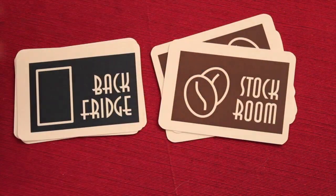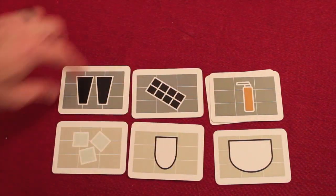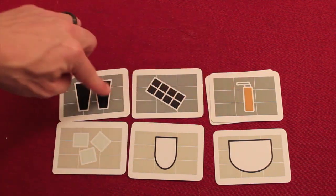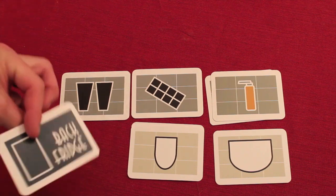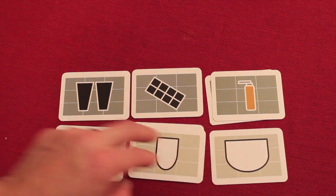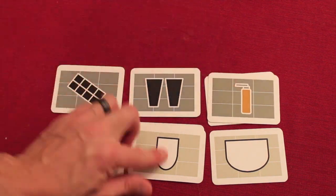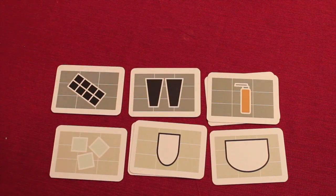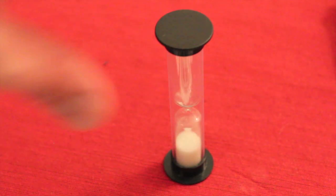At the beginning of the game everyone is given four random stock room cards and four random back fridge cards, set up in their own little tableau — a two by three grid that becomes a three by three grid as order cards go up. The stock room cards sit on the bar line and include things like syrup, chocolate, and a double shot of espresso. The fridge cards sit on the fridge line and include ice, whole milk, and fat-free milk. Duplicate cards stack on existing piles.